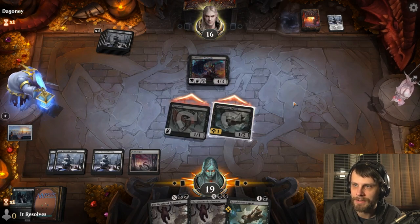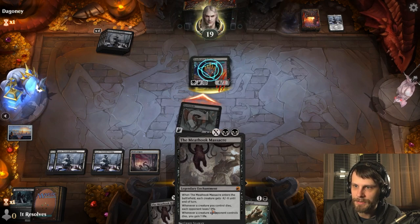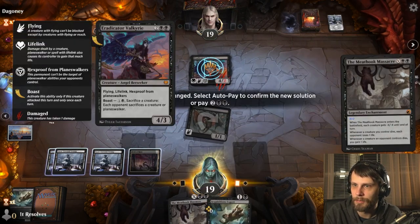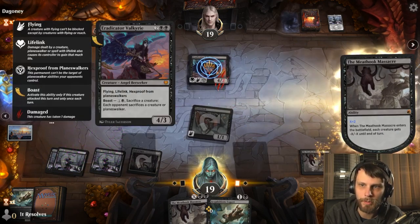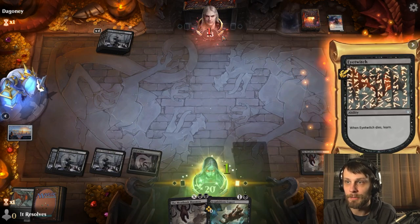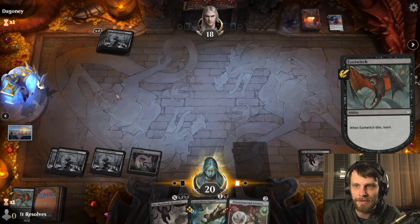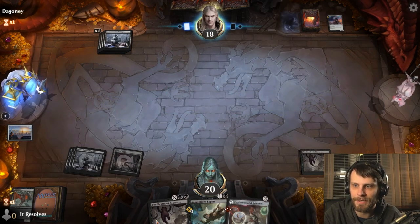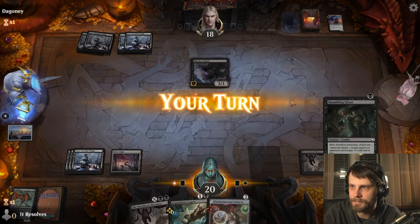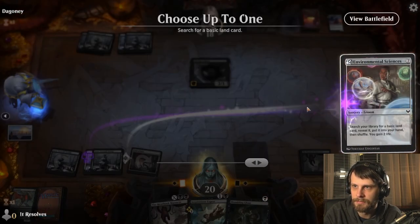What we're actually going to do is attack first. This allows us to Meat Hook for two and get rid of this, which is very important because this is one of the ways they would certainly be able to get us long term. They really shouldn't have blocked there — it worked out for us. We'll take that Environmental Sciences just to guarantee our next land here, and then we've also got that Acquisitions Expert. Let's do this — pretty straightforward. Let's get that land, play the Acquisitions Expert first.